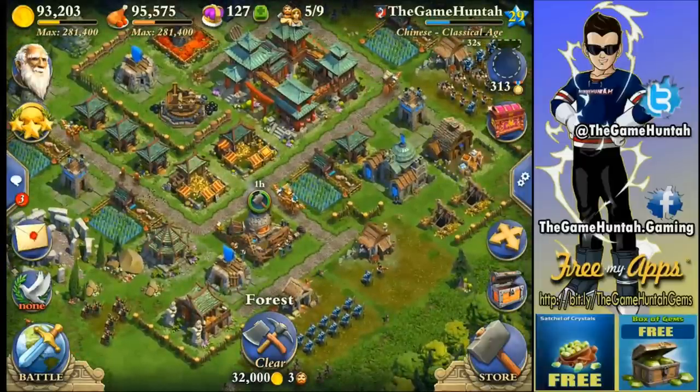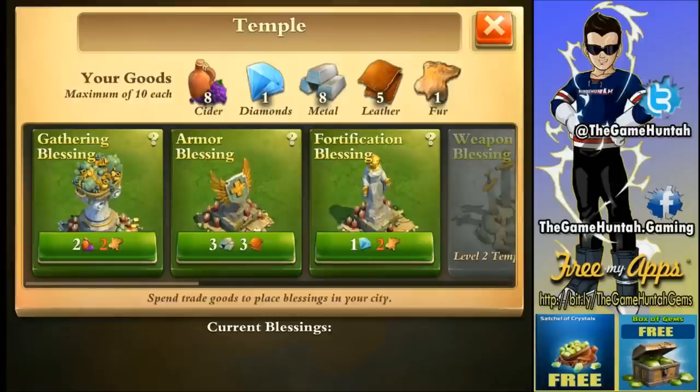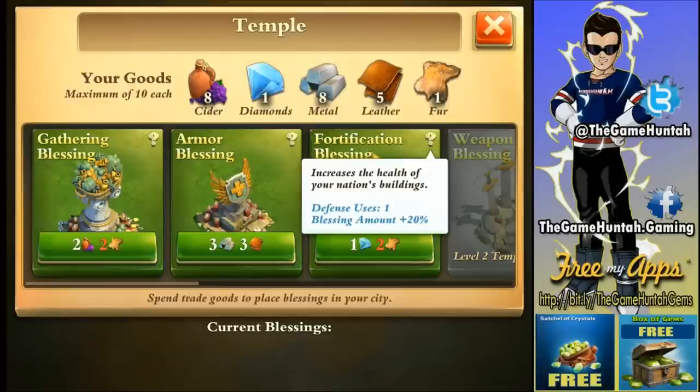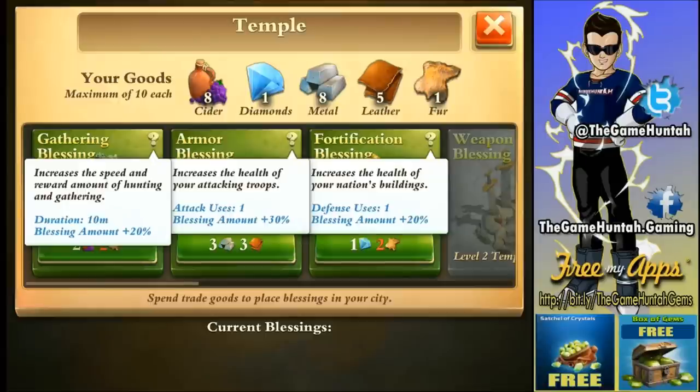Let me do a recap on the temple and blessings. I don't really like the armor blessing or the fortification because it's only available once — it's active just once, so it's hard to use valuable resources for just that. The armor blessing gives 30% more armor, but at what cost? The only one that's probably worth it is the gathering blessing, but it's only for 10 minutes. The temple is something I need to think about — I'm not really crazy about it.